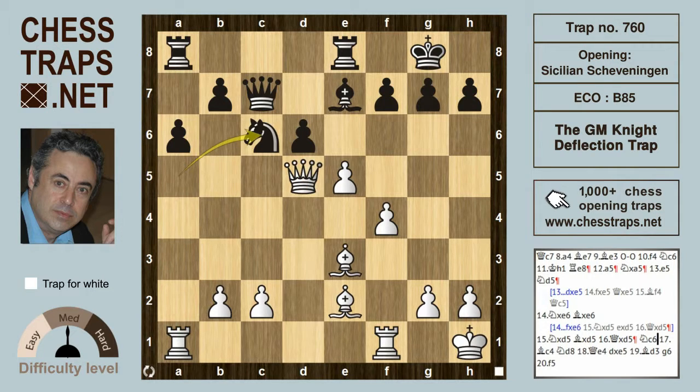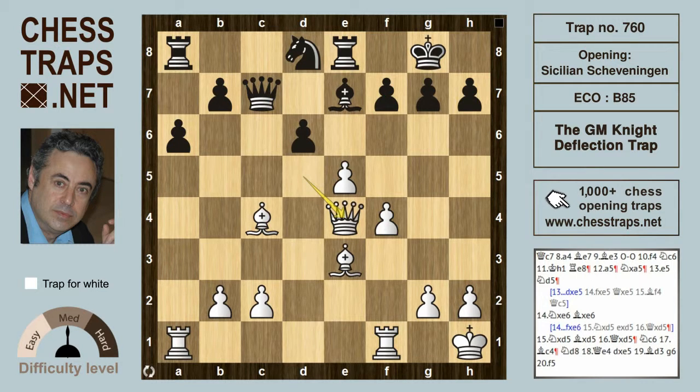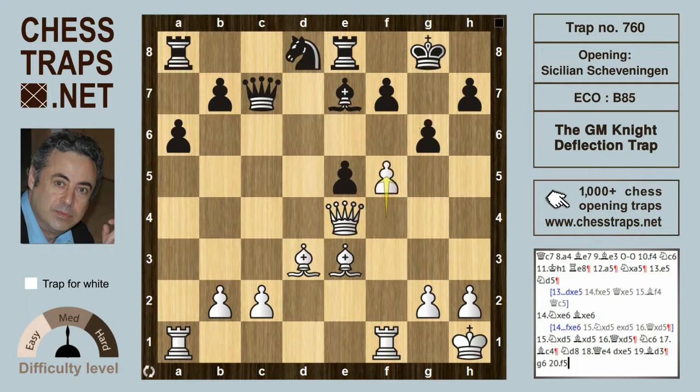The knight comes back into the center with knight c6, but now bishop c4 is threatening the pawn on f7. So the knight goes back all the way to d8 to defend. The queen relocates to e4, d takes on e5, and bishop d3 threatening queen takes h7. Black defends with g6, and after f5, again a very comfortable and healthy initiative for white. This has been the GM Knight Deflection Trap in the Sicilian Scheveningen. Thanks for watching, bye bye.